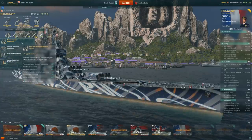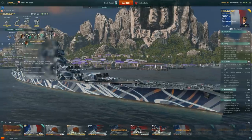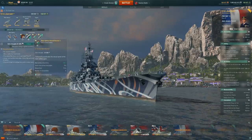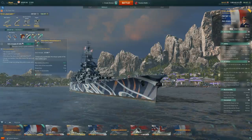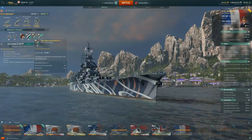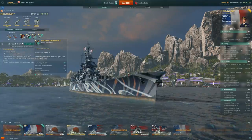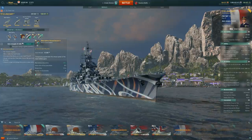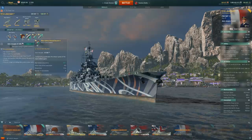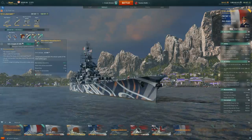The consumables that set this ship apart: premium Repair, premium Damage Control, premium Speed Boost, and premium Main Battery Reload. This is what gives the French line its identity - both on the cruisers, the Bourgogne, and the Le Terrible. The Main Battery Reload Booster cuts that 23-second reload in half at -50%, activating for 20 seconds. You're going to get about a salvo and a half for free with that. It lets you get a lot of damage out, especially if a battleship has burned its repair.